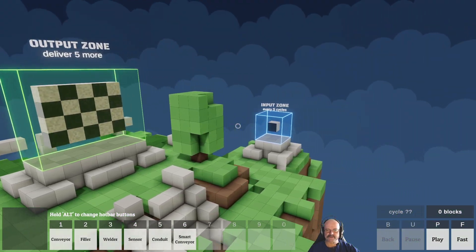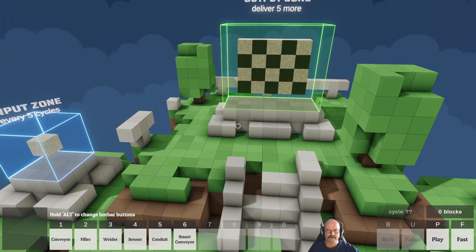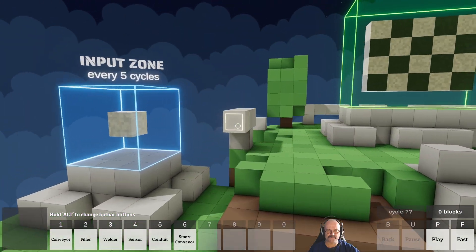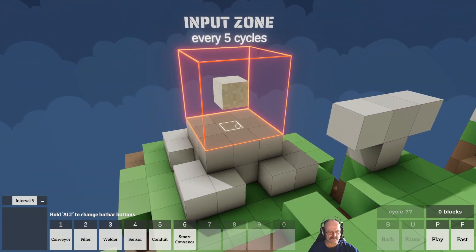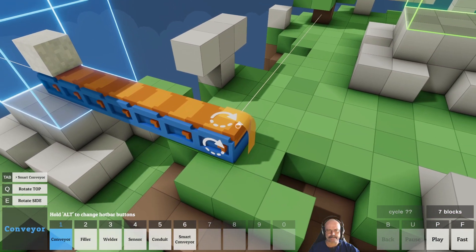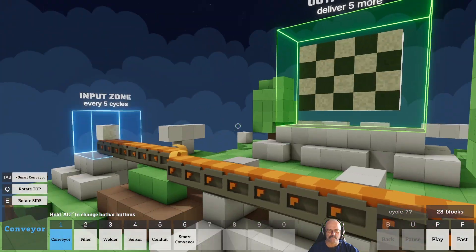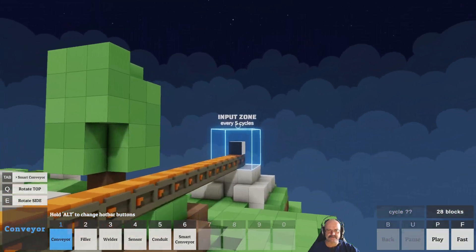Okay, welcome back everyone. So this one's called 'The Checkerboard' — I think everything's in the title. We've got black coming out that side and white coming out that side, each of them every five cycles. So I think this one's purely mainly going to be about timing more than anything else. So what we'll do is we'll start to bring these across here, and then these ones start to bring them across here.